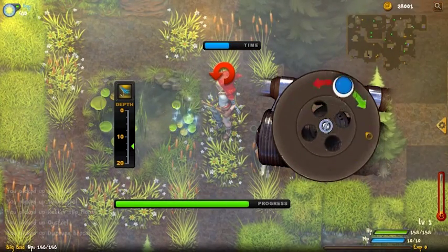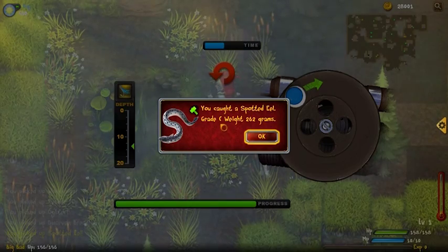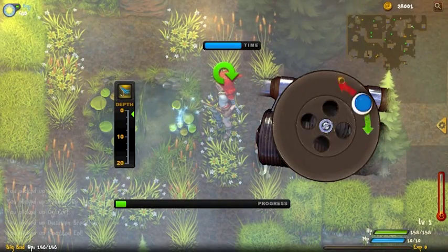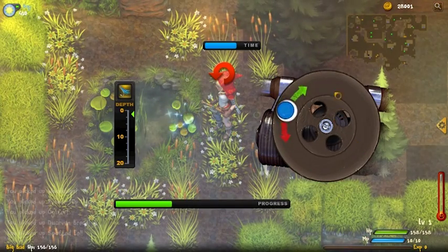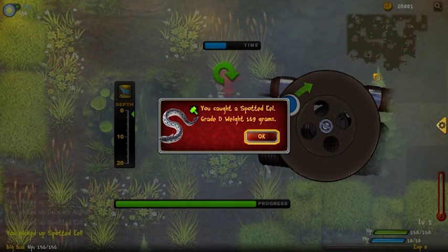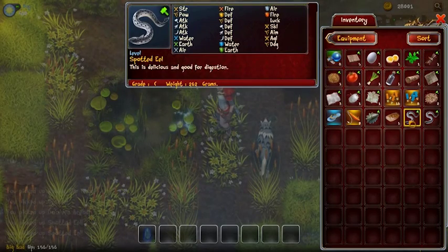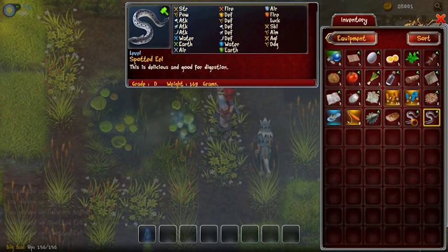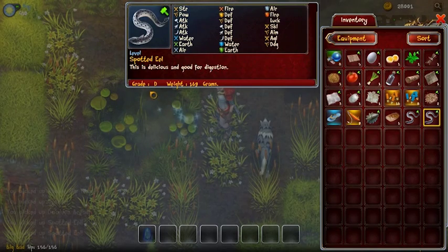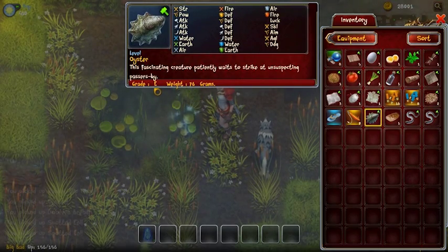We got a spotted eel! Depending on the depth and the lure, you can get different kinds of fish. There are ponds in different regions, and certain regions will have fish that others do not — you'll have to experiment and explore. Each fish you catch is unique with a unique grade and weight. This is a grade D and this is a grade C. The higher the grade — the best being A — and the higher the weight, the more money you'll receive when you sell it. Certain quests also require certain grades of fish.